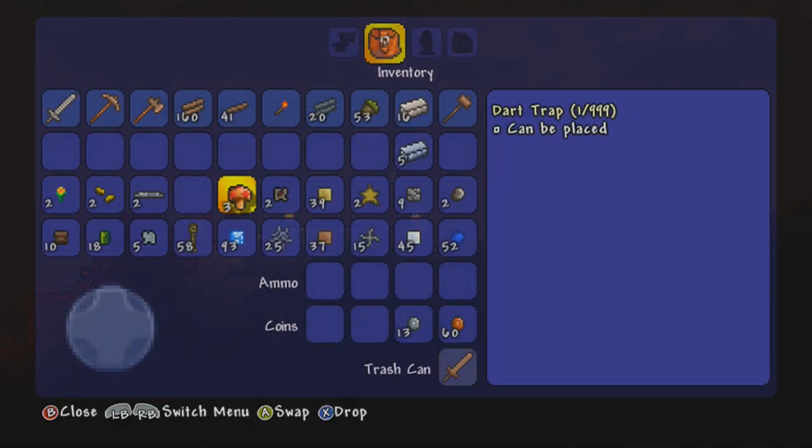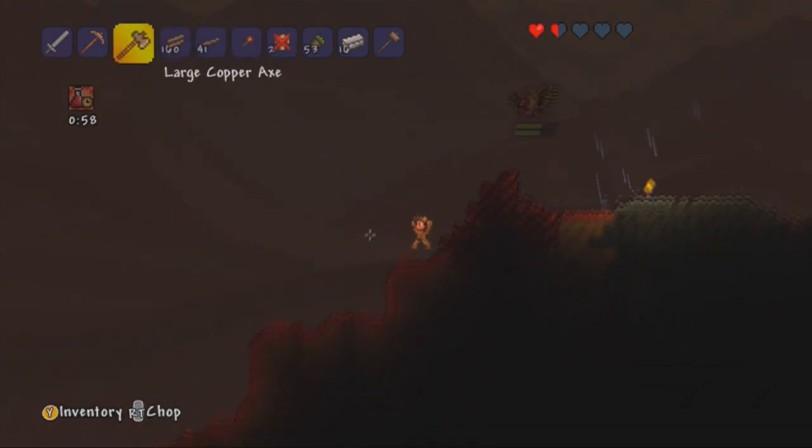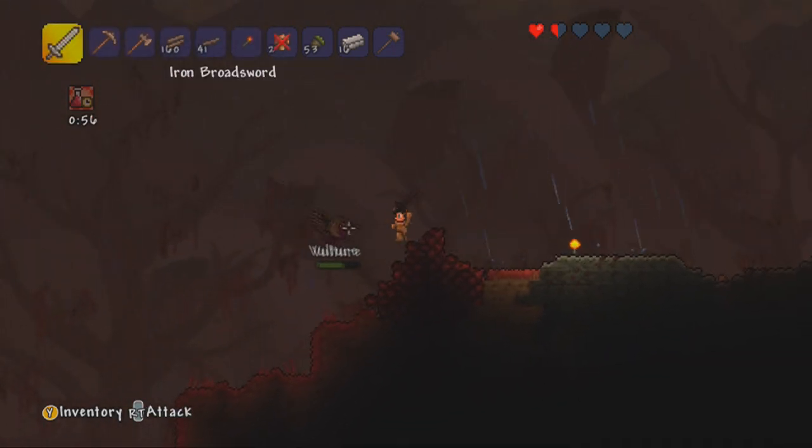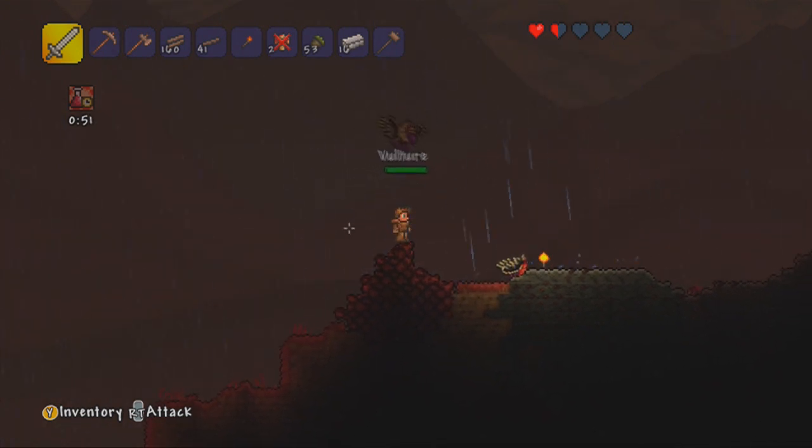So do we have any health potions? And the answer is no, but we can temporarily eat mushrooms. Let's see a mushroom real quick, jump down here. Now we are into the crimson now, and we are going to get our butts kicked — well, hopefully not, but we have a high chance of it.